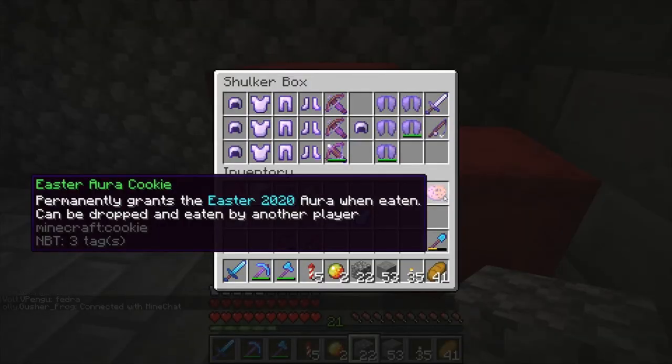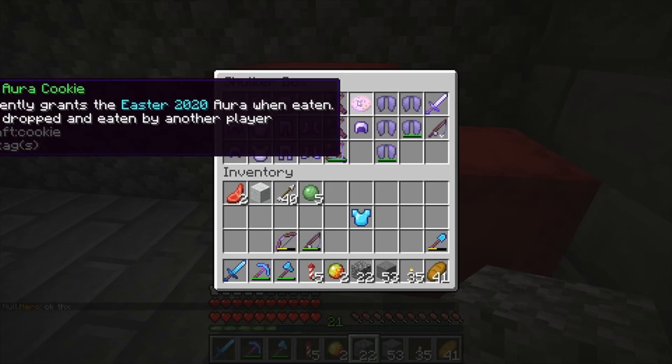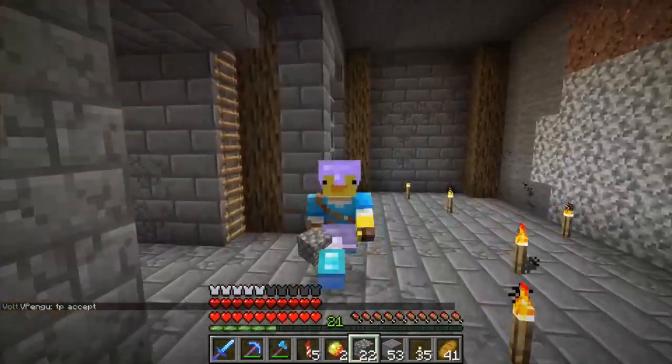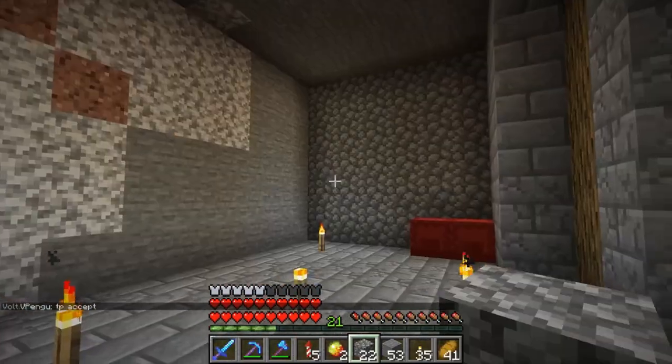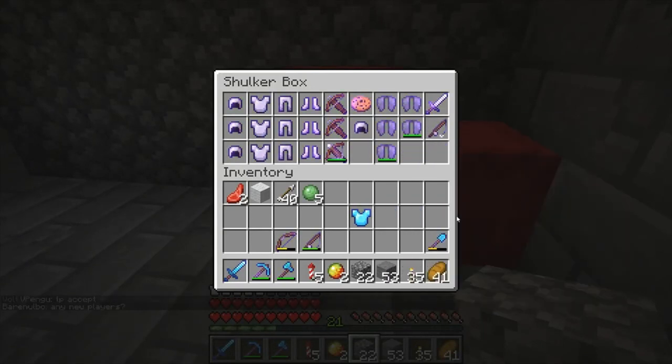Next up we have the Easter aura cookie. I only have the regular aura — I don't actually have the teleporter version. It's the same thing, it'll just say 'TP aura cookie' for the teleporter as well. As for the gamble elixir, I don't have that either — it looks like a water bottle potion and it gives you a gamble repair per New Wind drink.